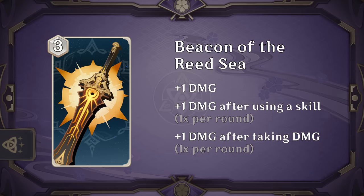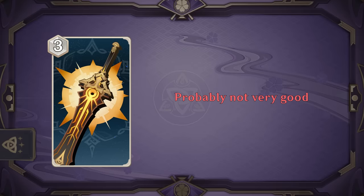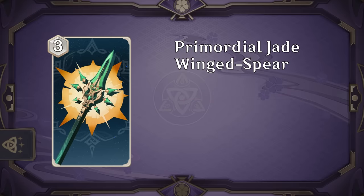Beacon of the Reed Sea adds plus 1 damage and adds another damage for the round after using a skill and/or after taking damage. If both happen in a round you're effectively getting plus 3 damage in that round, but since the effect is limited to once a round and requires you to use a skill, it's pretty hard to consistently get the full bonus. It has some potential but typically only combo decks care for raw damage like this, and most of those decks might just prefer to use Wolf's Grave Zone, so not expecting to see much of this.